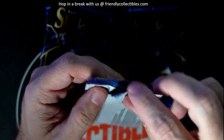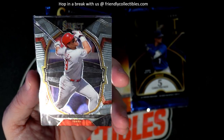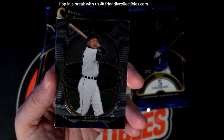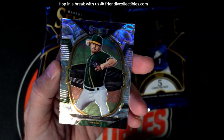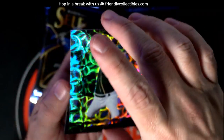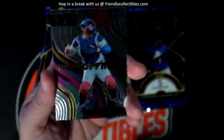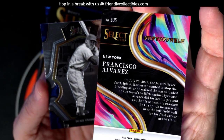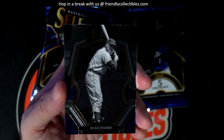Still looking for one more auto and one more memorabilia card. Got a Texas Rangers Juan Gonzalez. Al Kaline, Detroit. And oh man, what a beauty — look at that nice JT Gin for the A's. Nice prism there for the A's, the Unstoppable. Francisco Alvarez, nice.